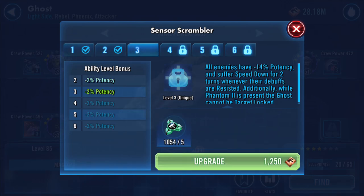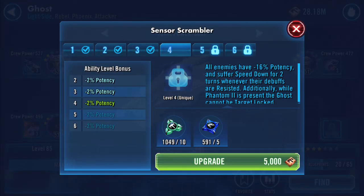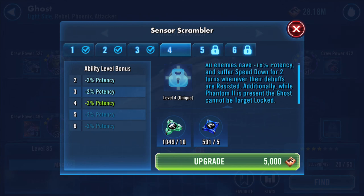All enemies have minus potency and suffer speed down for two turns whenever their debuffs are resisted. Additionally, while Phantom 2 is present, the Ghost cannot be target locked.